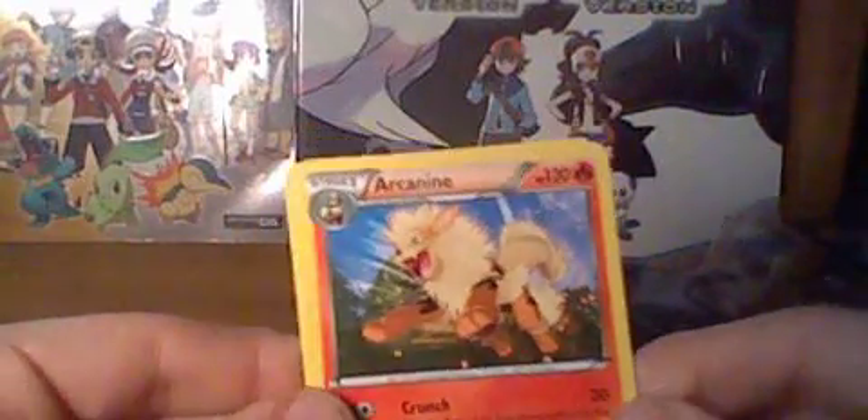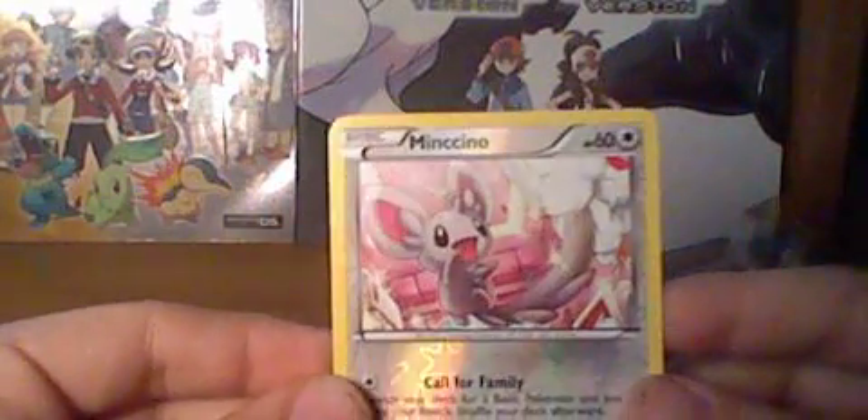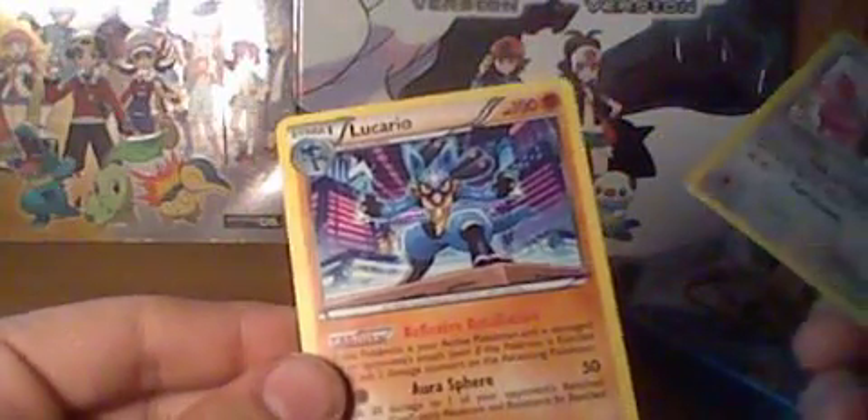Next Destiny pack — starting with the Reggie Gigaton. This Next Destiny has the old ones, like Arcanine, which I like better because I don't really like the new ones all that much. Cards we have: Pansage, Grimer, Staru, Litwick, Chubchu, Luxio, Arcanine, Basculin. Reverse Holo is Minichu, and our Holo Rare is a Lucario Holo. It's okay, just because I like Lucario.